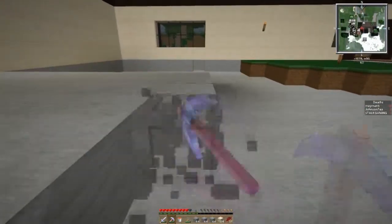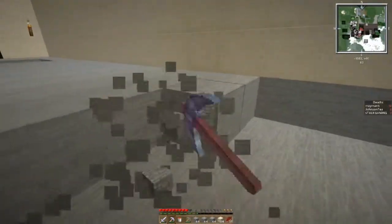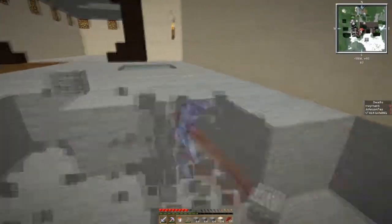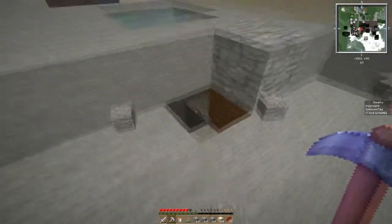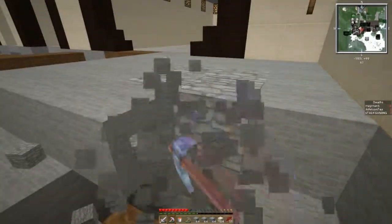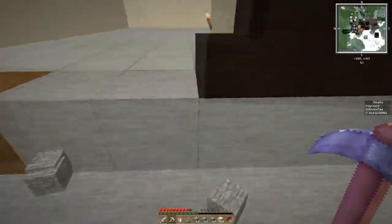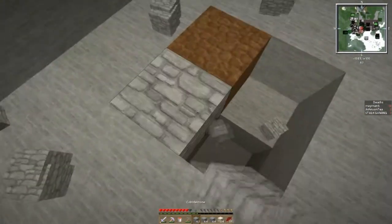We're almost done with the cobblestone here — see, that didn't take too long. I think my sheep are eating my grass over there, so I'm going to have to get rid of my water supply there. But I don't think I need it too much anymore since I have it over there. I think I'm going to put the dark wood on this area right here, because I put it over my supply area and it seemed to work out pretty nicely.